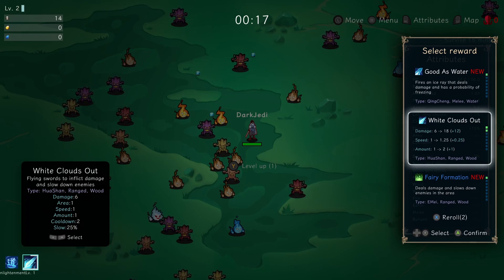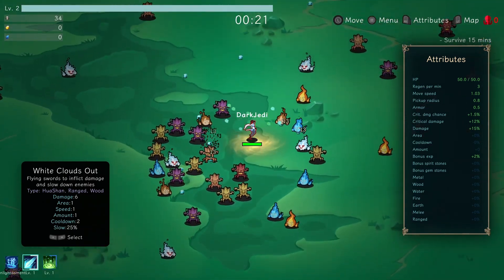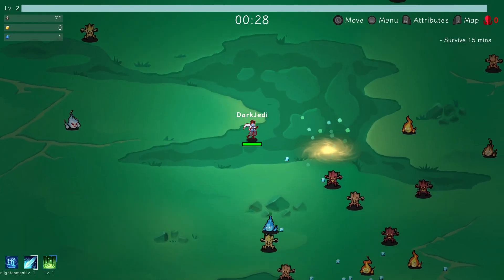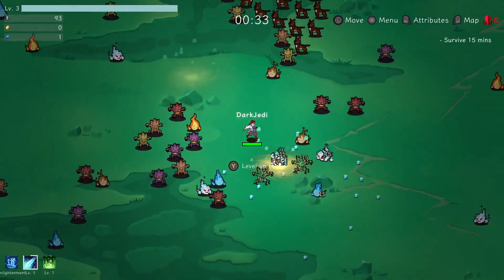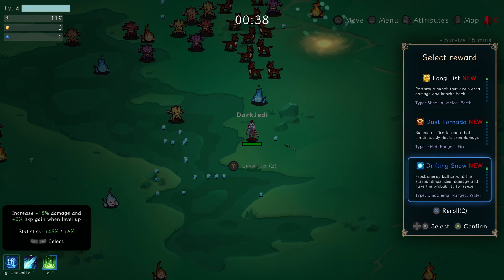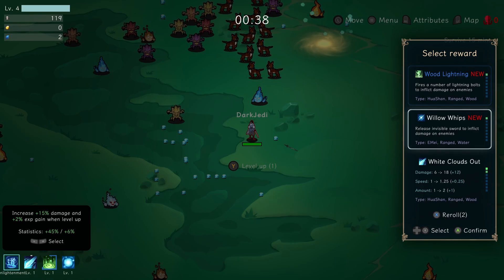So we have another one here which is White Clouds Out — we had that last time. Fairy Formation — we'll take that. I like AoE stuff, that's good. Ranged in wood — wood lightning again. And we'll take ranged and water and ranged and water. They seem quite good actually. Again we'll go till two — I like the idea of having a couple of level ups.